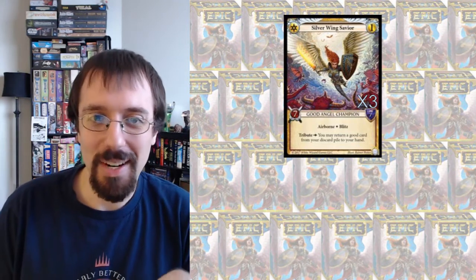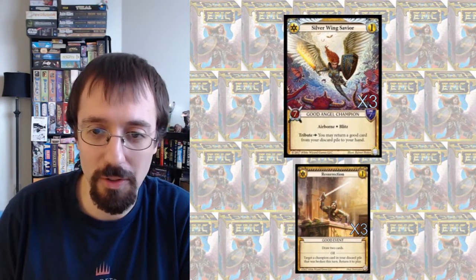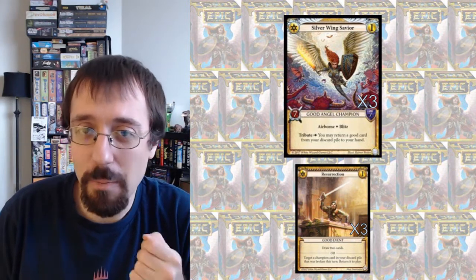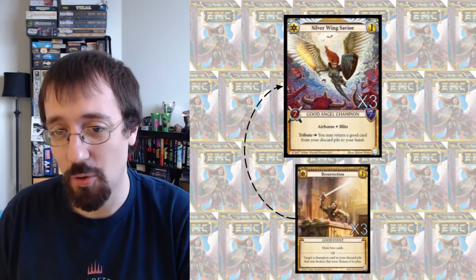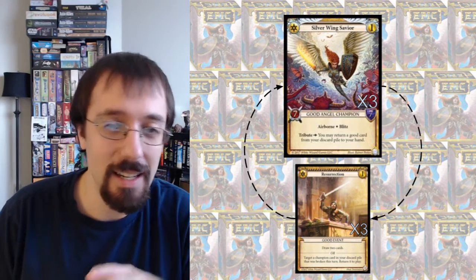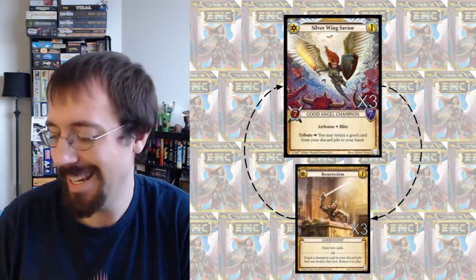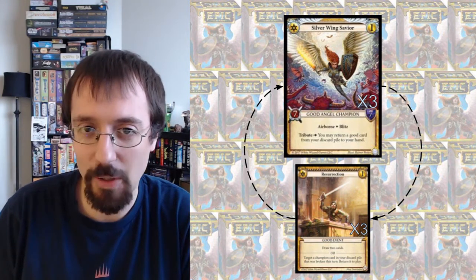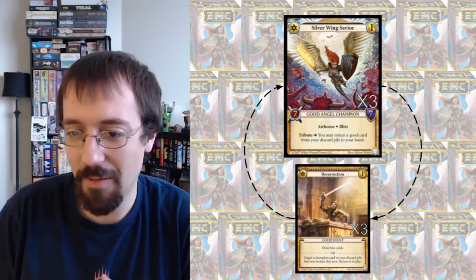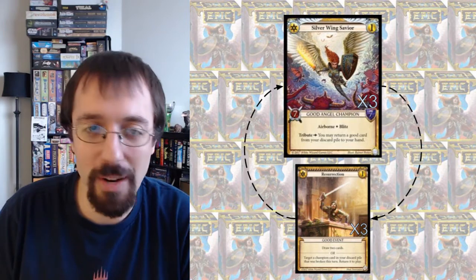The other most interesting interaction with Silverwing Savior is the Resurrection I mentioned earlier. If you have Silverwing Savior in play — which you'll usually play when your opponent's gold is down unless you're making it Unbreakable — if your opponent tries to break it while your gold is up and you have Resurrection in hand, they break it, you resurrect it, Resurrection fully resolves, gets back your Silverwing Savior, and then the Silverwing Savior Tribute ability resolves so you can get back your Resurrection. Essentially they broke your Silverwing Savior at a net loss of zero cards in hand, and you have a 7-7 Airborne Blitz in play again. And since your Resurrection is never vulnerable to removal, as long as they don't remove your Silverwing Savior from your discard pile, you can just keep doing this and punish those control decks for trying to remove your stuff.